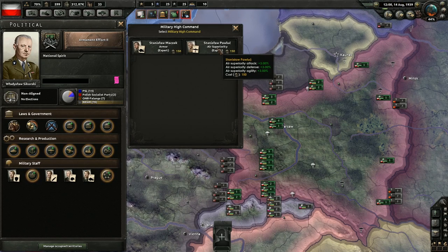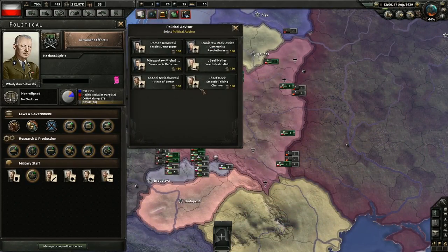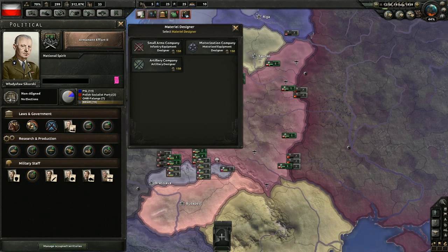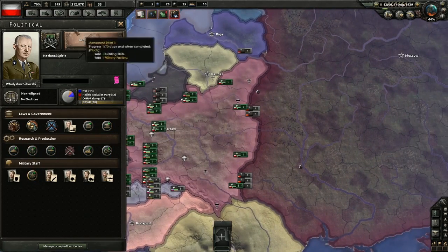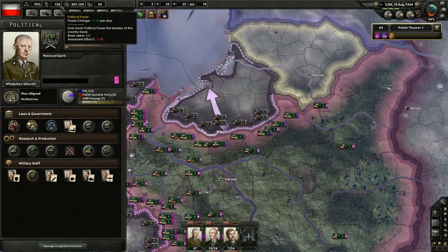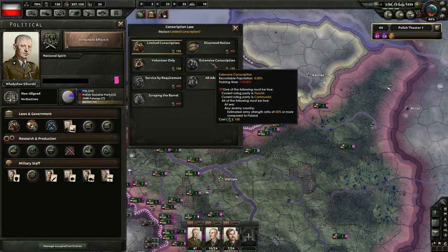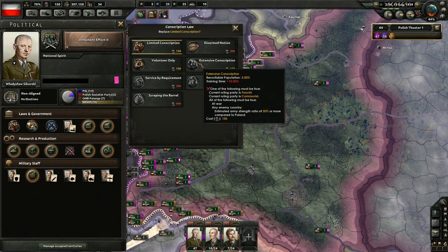The cost of these options is usually between 150 and 300 political power. This means if you spent political power only on these options, it would take you over three and a half in-game years to complete each one. Thus, it is important to not only make the right choices, but also to choose them in the correct order. Most of these will not get chosen until the war is well underway — choose those options which are most critical to your strategy early on. I'll discuss these options in greater detail in another video.